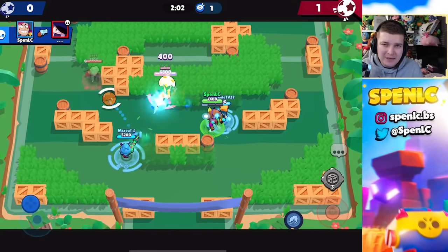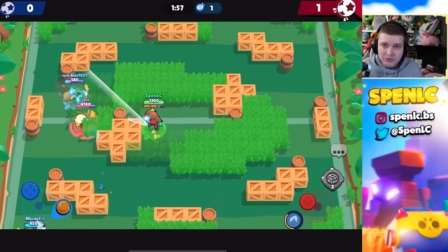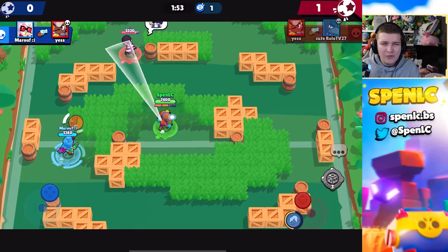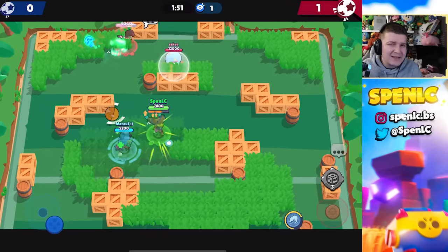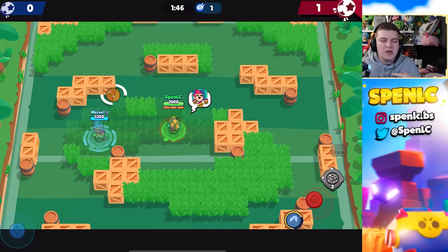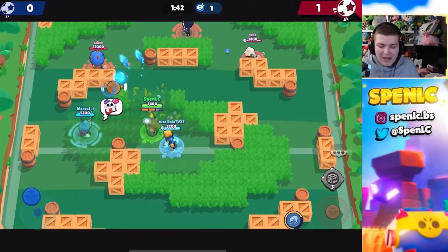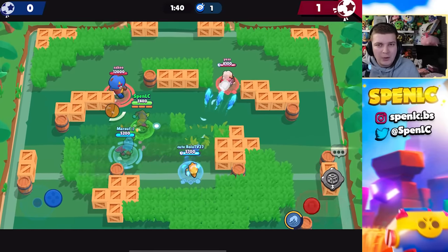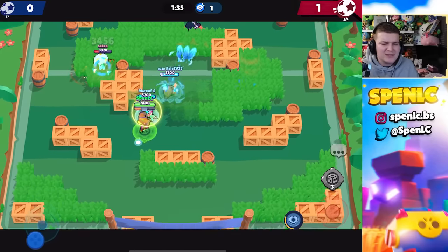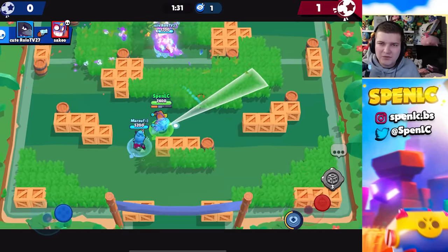Next up is Chester's star power Sneak Peek. This just hasn't made sense since its introduction. You get to see what your next super is, but more often than not you don't really need to because there are only five supers and players get used to all of them. On top of that, using this star power removes extra DPS from Chester, which is the main reason he's even slightly viable — you're just shooting yourself in the foot.